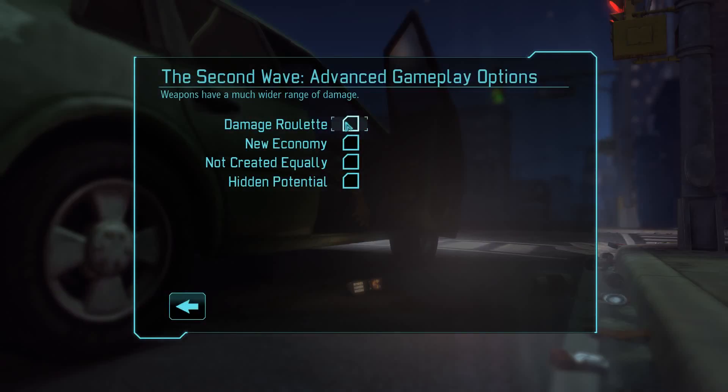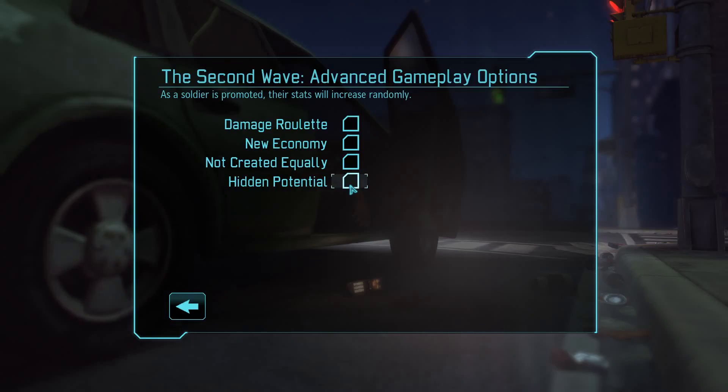Now, second wave is something I don't understand at all. Damage roulette means weapons have a much wider range of damage, which I guess is okay. So it's kind of making the game more difficult, and this is my first playthrough, so I'm not sure I want that. New economy — the funding offered by individual council members is randomized, I have no idea what that means. Rookies will have random starting stats — pretty much self-explanatory. Hidden potential means as a soldier is promoted, their stats will increase randomly — again, no idea.